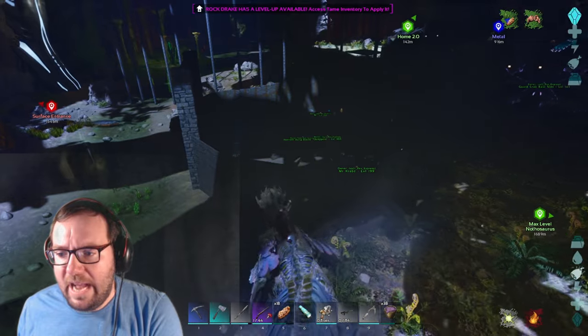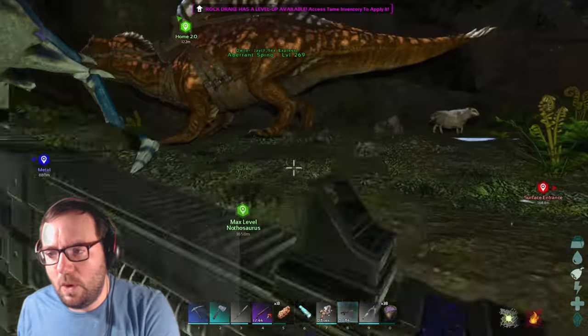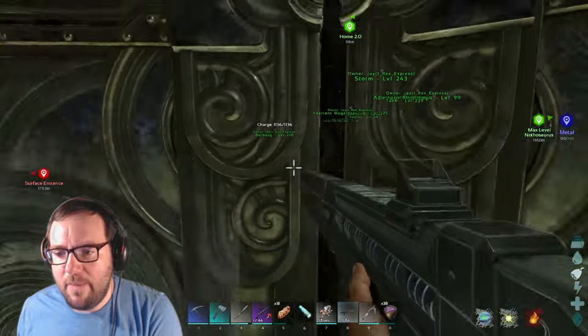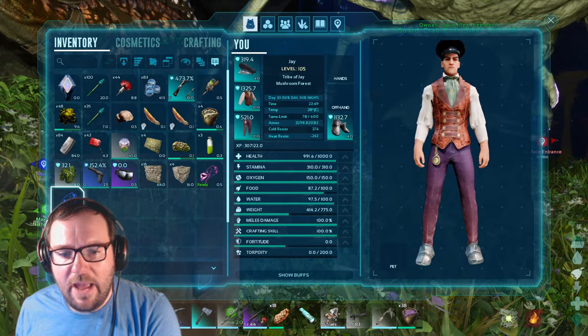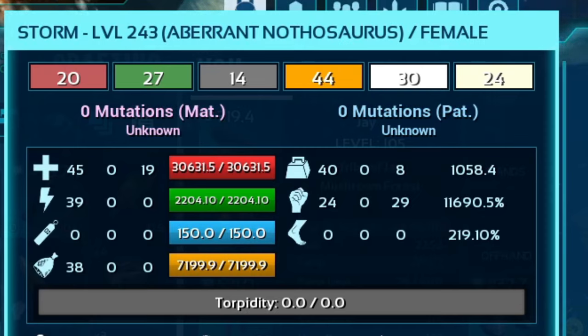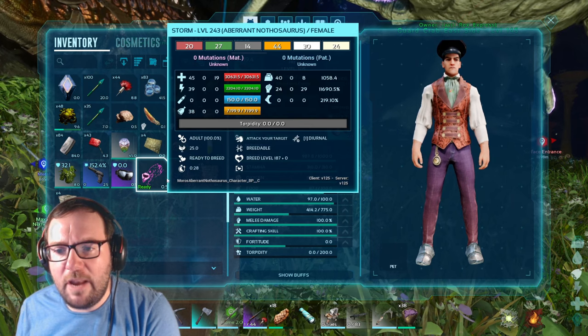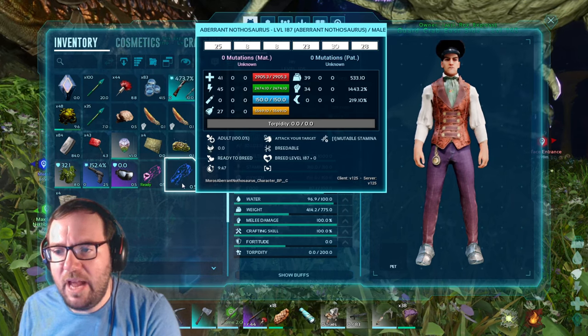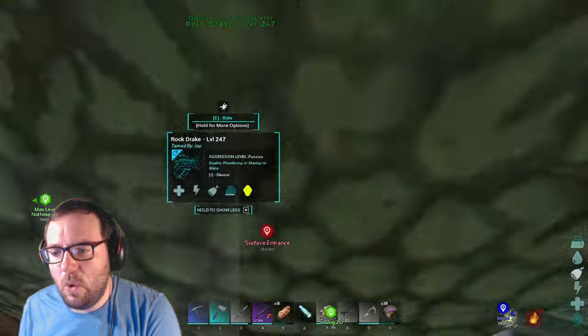We're back at base. Before we make those power generators, I want to compare stats with Storm. Storm our first female had 45 into health, 39 into stamina, 40 into weight, and 24 into melee. The new male had 41 into health, 45 into stamina, 39 into weight, and 34 into melee. Storm has better health but this new male has better melee. We'll see what the max level has to bring to the table.